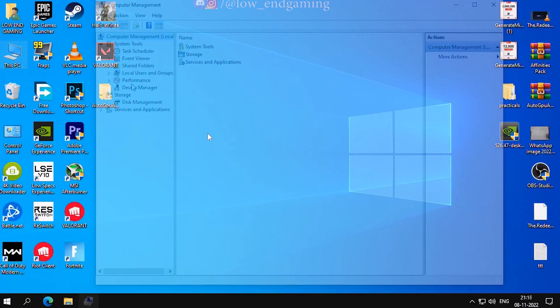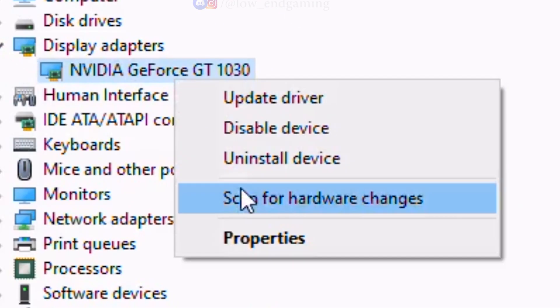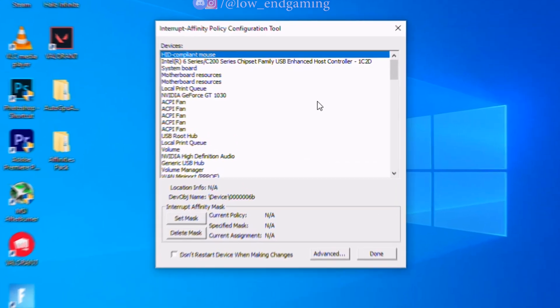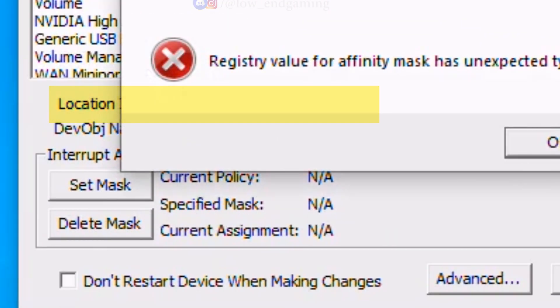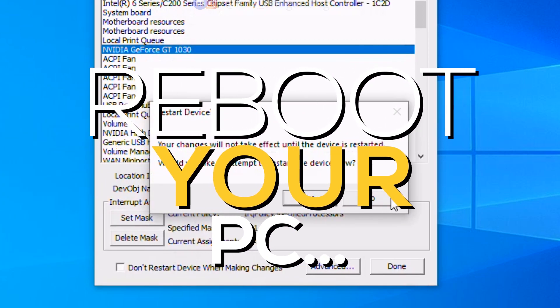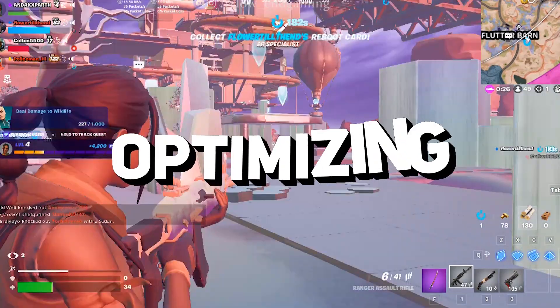Right-click on This PC, click Manage, and open Device Manager. Under Display Adapters, select your GPU and click Properties. Note the device location — you will need it later. Close Device Manager, then open the second extracted file called Affinities Pack. Open the Interrupt Affinity Policy Tool and run it as administrator. Find your GPU device, confirm it matches the address from Device Manager, select it, and click Set Mask. Select the CPU core you chose earlier, click OK, ignore any errors, click No, and reboot your system so all changes take effect.